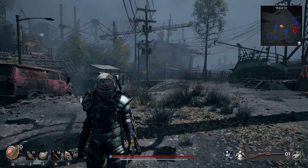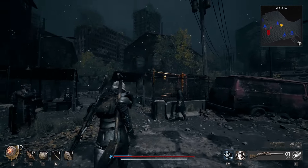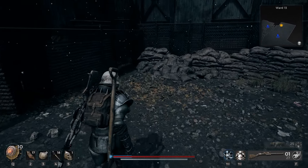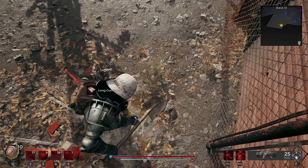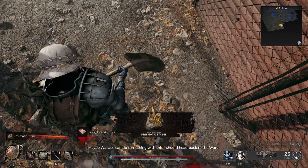We are looking for three different gemstones. The first one is going to be located in Ward 13, and we just need to go to the back of the firing range and dig in the back corner. It might take you quite a few tries before you get the gemstone, but just keep digging — it is there.